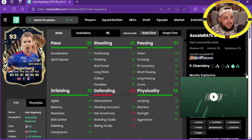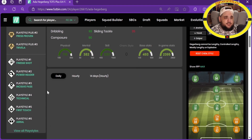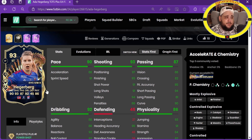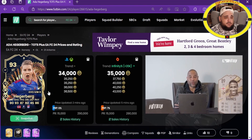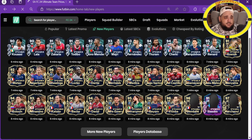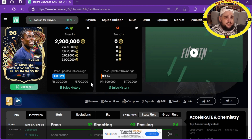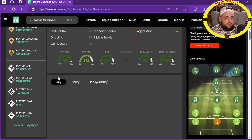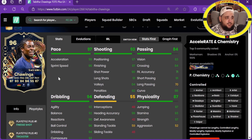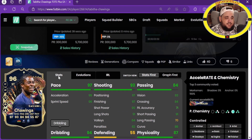Heggenberg - four-star five-star striker and center forward. Play styles: power shot, press proven and traveller plus, finesse, power header, incisive, technical, first touch and aerial. Good pace, amazing shooting, great passing, good physicals, good dribbling. How is that only 34k? That's a cracking card. Chawinga - 2.2 million, plus TOTS, striker, center forward, left wing, five-star five-star. Nest tricks, quick step plus, power shot, ping pass, technical, rapid, acrobatic. Amazing pace, good shooting, very nice passing, great physicals, great dribbling. A cracking card!